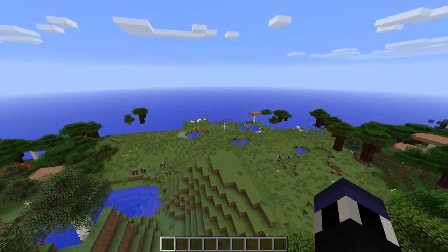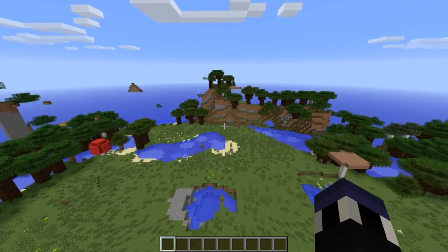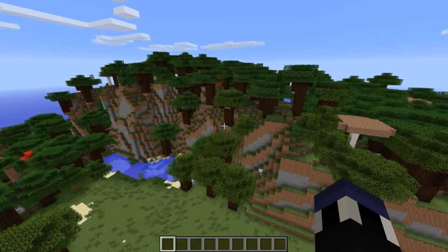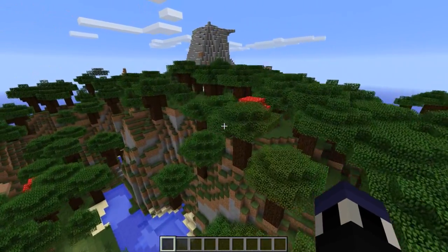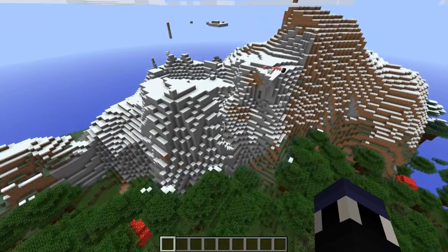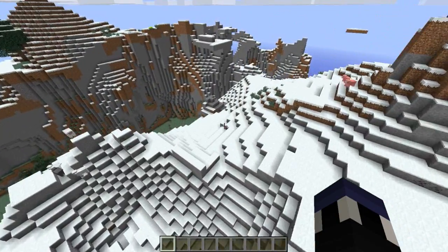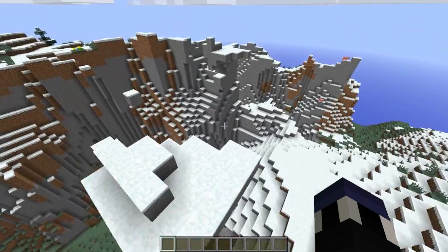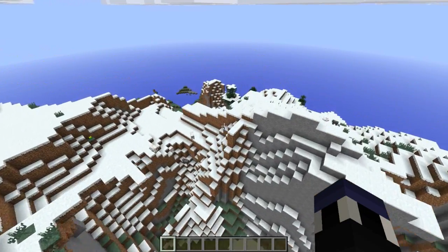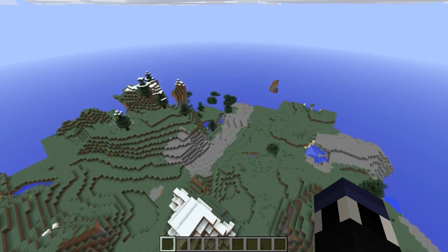Most biomes now have uncommon or rare variations. There are non-snowy versions of taiga biomes, and extreme hills variations that spawn with spruce trees. Spruce trees now generate in extreme hills biomes or variants of them. Snow may now generate depending on the Y-level with noise variations — basically, if the hills in a biome spawn really high up, there may be snow on them because that area is cold.